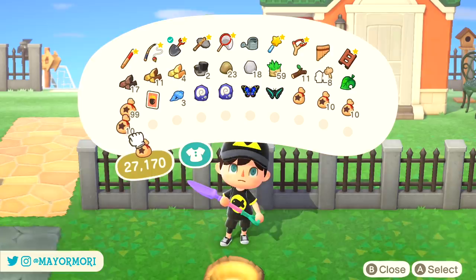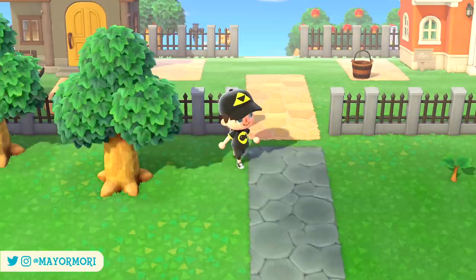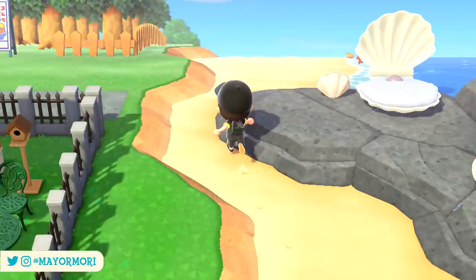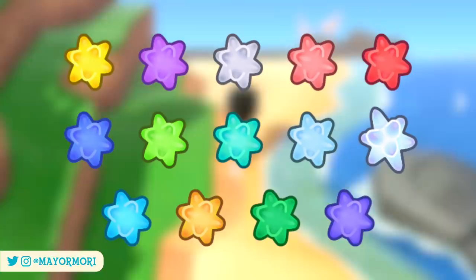You might be wondering why it's important to predict the weather. Well, the weather affects in-game events including things like when rainbows spawn or when the aurora borealis is visible, but more importantly when meteor showers take place. Knowing when meteor showers take place will not only help us prepare and invite friends over to obtain as many star fragments as possible, but it means we'll never have to miss one again.